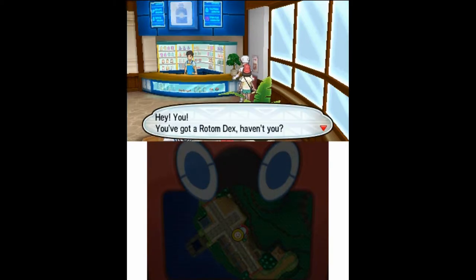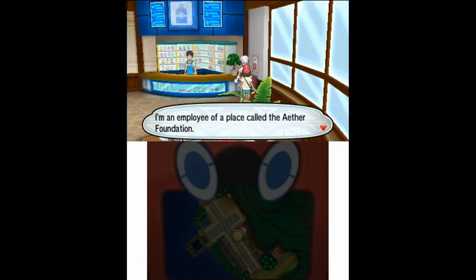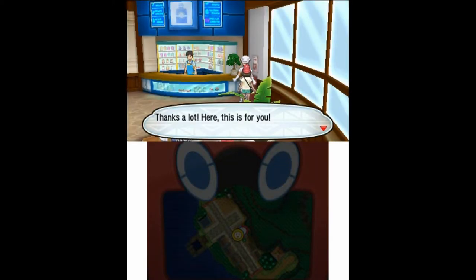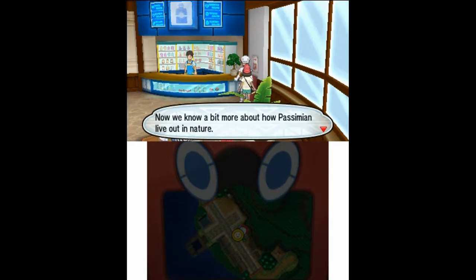An NPC says: 'You've got a Rotom Dex, haven't you? Then I've got the perfect job for you.' They're an employee of the Aether Foundation doing a survey of a Pokemon called Passimian, which lives in Lush Jungle. Luckily I have that one. They ask me to show them the Pokedex data, and pay me for my work. That's five thousand — wow, nice! Thanks for helping out with the Aether Foundation's efforts.